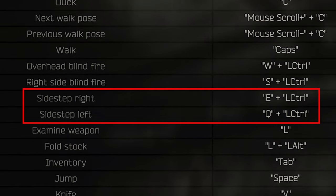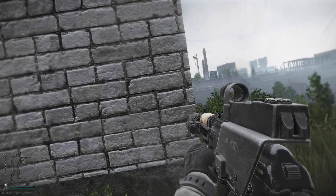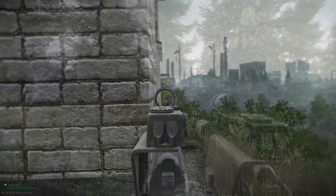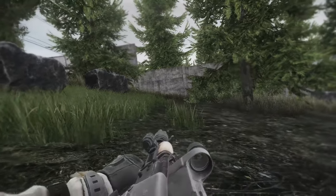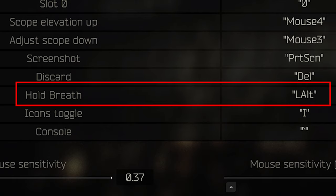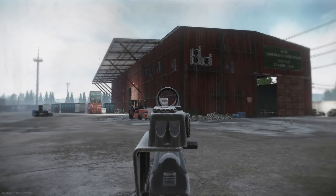I would recommend you set the side step from Alt+Q and Alt+C to Ctrl+Q and Ctrl+C. This keeps uniformity with all the rest of the controls, and is why I also recommend changing the smooth lean — so it all makes sense. Control is a less frequently used button than Alt, so I like to get Alt cleared up. I also highly recommend changing the hold breath to continuous, so that you hold your breath while holding the Alt button versus a toggle, which I found to be much less intuitive.